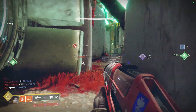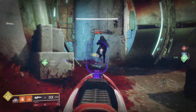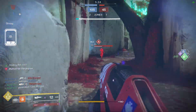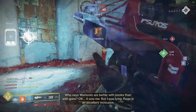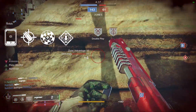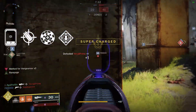Let's talk about the perks on this bad boy because they are nasty. The perks on my vendor roll Last Perdition are: SLO-21 post sight, which I chose because it felt least invasive; Accurized Rounds for increased range; Rangefinder for additional range when ADS-ing; and lastly Rampage, where kills temporarily grant bonus damage. It also comes masterworked for range.